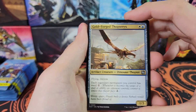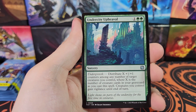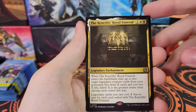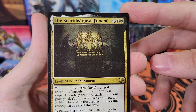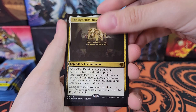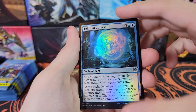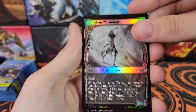Gold Forged Thopteryx, Under City Upheaval. Kenrith's Royal Funeral - interesting, I think this is the first one of these I've pulled as well. Tolarian Contempt Foil and a Foil Showcase Coligan Warmonger.